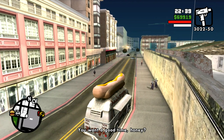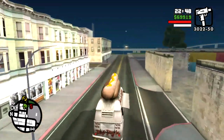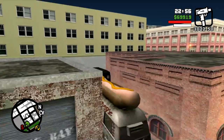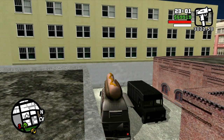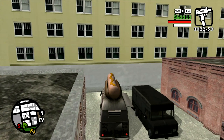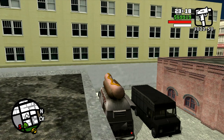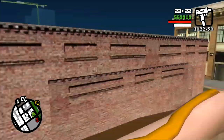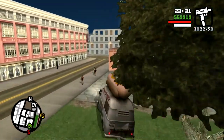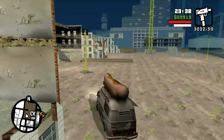CJ is now taking up residence in Las Venturas, but he has yet to go to the Four Dragons Casino to see Woozie. In the previous video on gathering horseshoes, I did get all 50 horseshoes and unlocked the weapons. So I'm going to do a bit of a preamble to Woozie's video and explain that the weapons in front of the Four Dragons Casino are the weapons CJ has earned. I've done this before with tagging and photo opportunity — you get much better weapons.